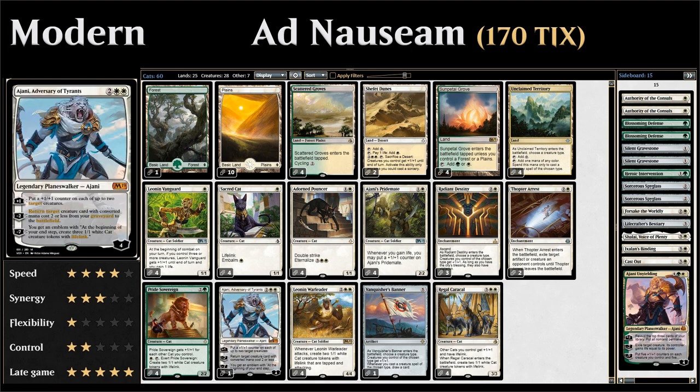We have a singleton copy of Ajani, Adversary of Tyrants — a 4-mana planeswalker with 4 loyalty. The +1 ability puts a +1/+1 counter on each of up to two target creatures, rewarding us for going wide. The -2 ability returns a creature with converted mana cost two or less from our graveyard to the battlefield, letting us get back something like Ajani's Pridemate. The -7 ultimate makes an emblem that at the beginning of your end step makes three lifelinking cat tokens.